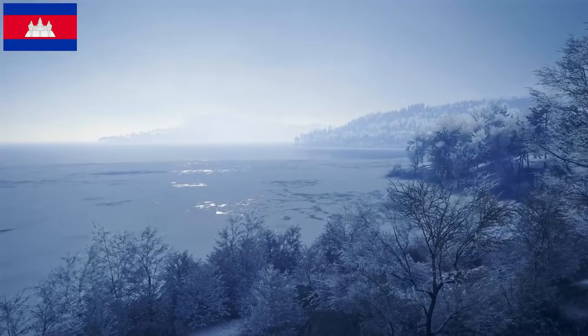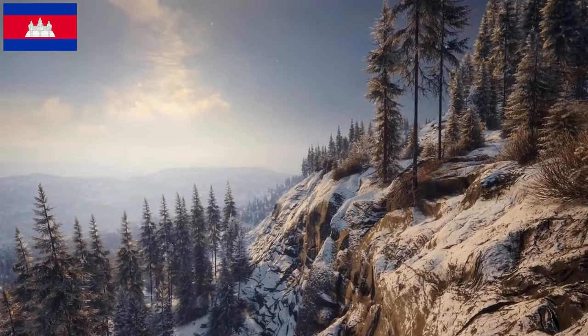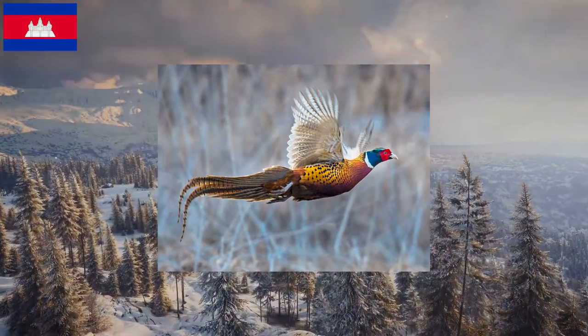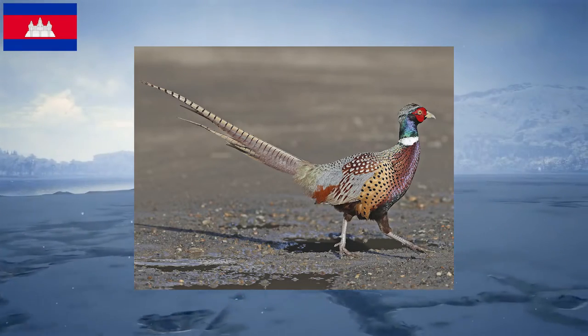With a new map comes new animals. This map has 8 different species and 7 of them are animals that we have never seen before. Starting off is a familiar bird, the pheasant. This animal is found throughout the central and northern regions of the map as they love the tree cover and suitable feeding ground throughout.